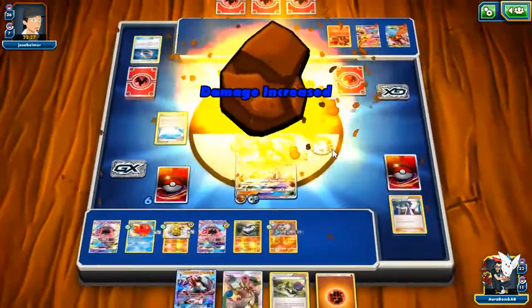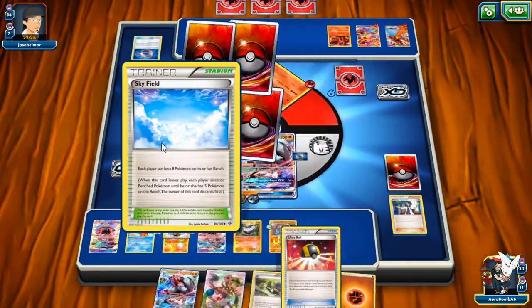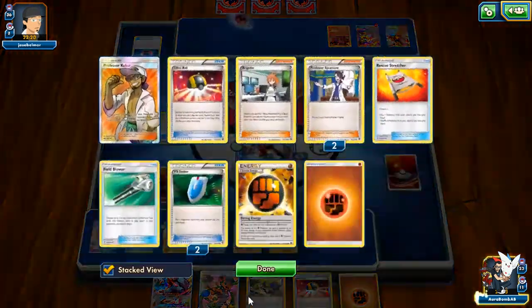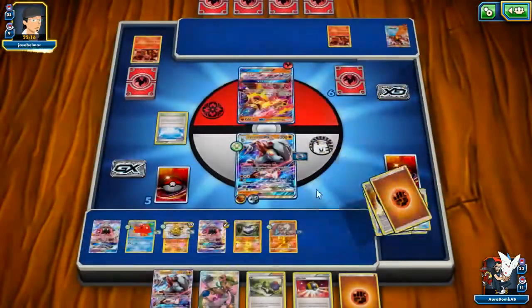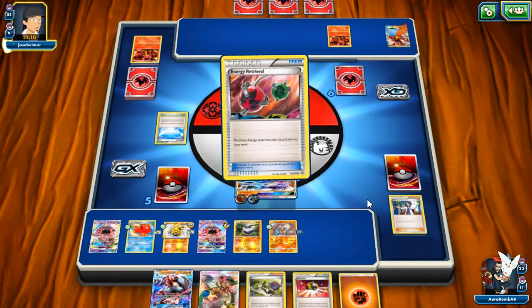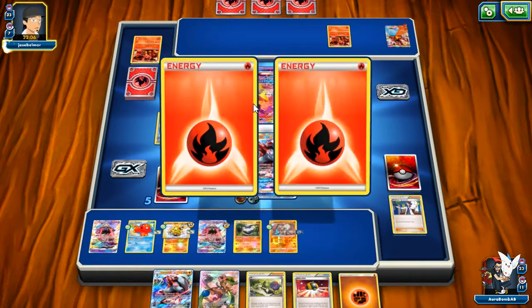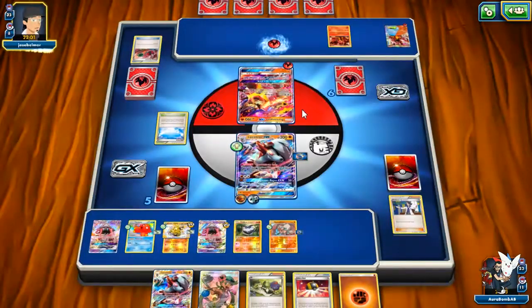Nice, there we go — and we got Mallow too! Mallow is about to be clutch this game. And now we Claw Slash for 130. He has nothing ready to attack me. My GX attack won't do more than Claw Slash right now, but we have more Lycanrocs to throw down, we can attach energies, we can Mallow for what we need. We have options right now.